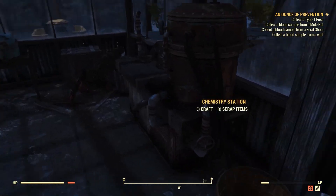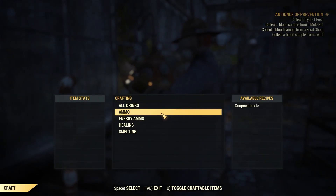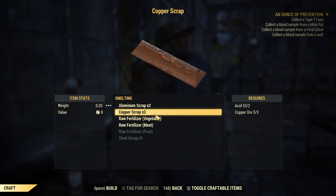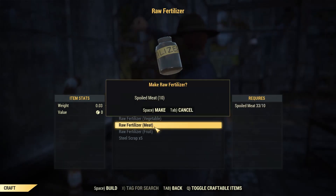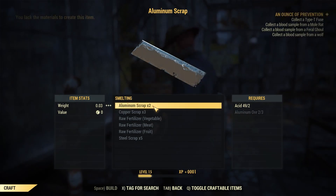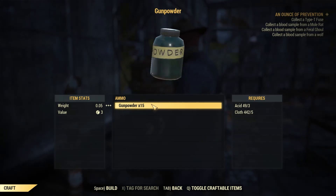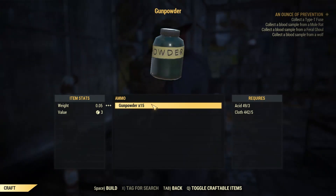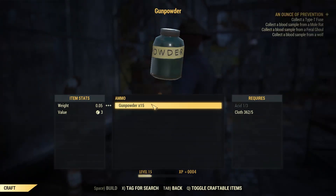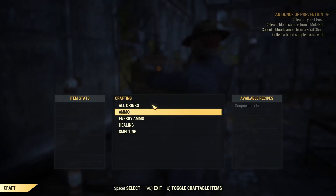We'll see if I can make some fertilizer at this chemistry station. I might make gunpowder, but I don't really need it. There we go — throwing fertilizer, doing all that. That's another form of compression, because we're getting rid of acid and cloth — it's just one stack of inventory rather than two. That's what I'm thinking.